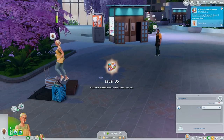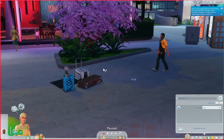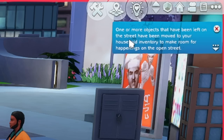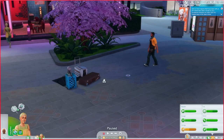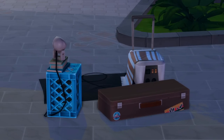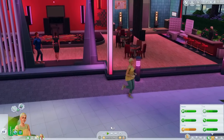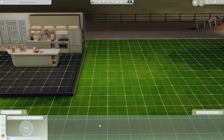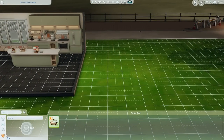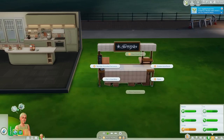What?! No — this thing showed up and deleted all my stuff! 'One or more objects that have been left on the street have been moved to your household inventory to make room for happenings on the open street.' I've never seen that happen before. It deleted all my food and my appliances are gone too — that's crazy!